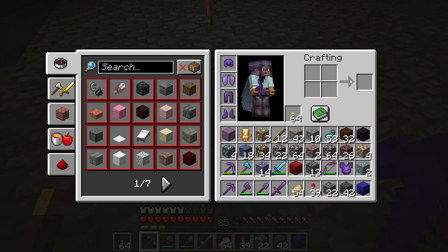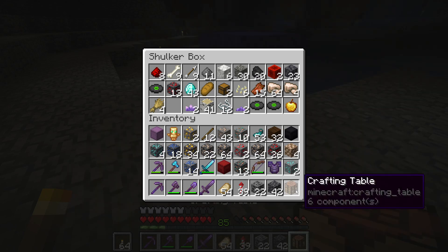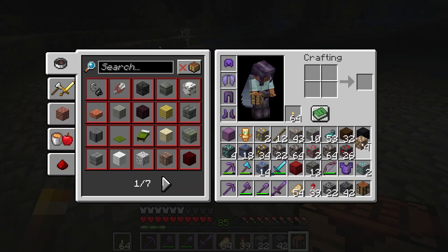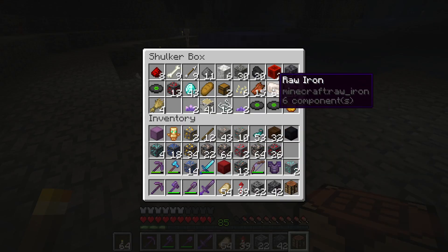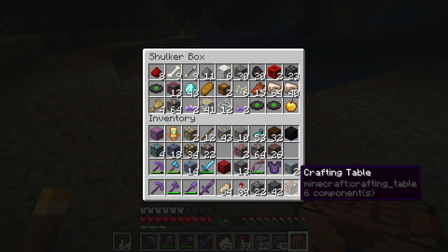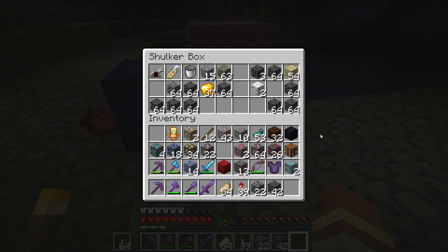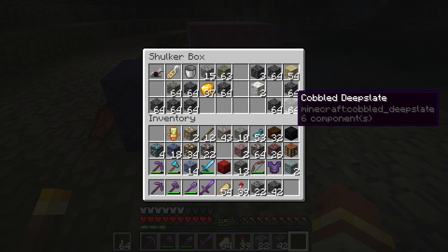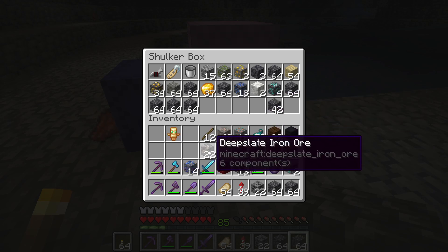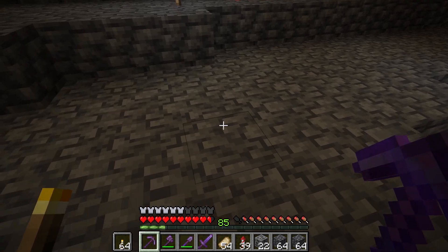I'm gonna need a slot for the crafting table, so I'm gonna make these into raw iron blocks. Okay, that's completely full. Okay, there's some space in here. I guess I'm gonna place most of the items in there.